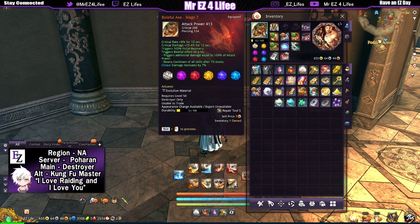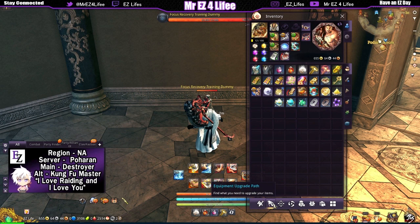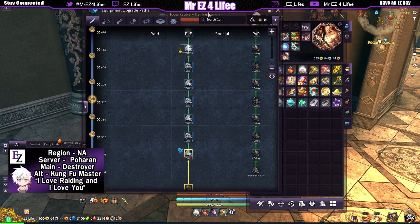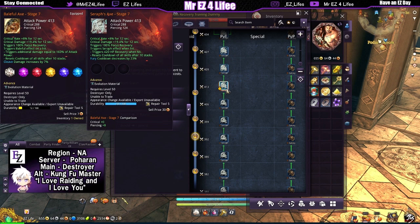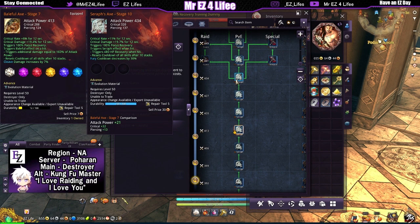Baleful axe — 15 seconds off. Obviously if you had the serif axe, as you can see it decreases fury by another 23%... actually wait — if you go to stage 10 it decreases fury by another 30%.